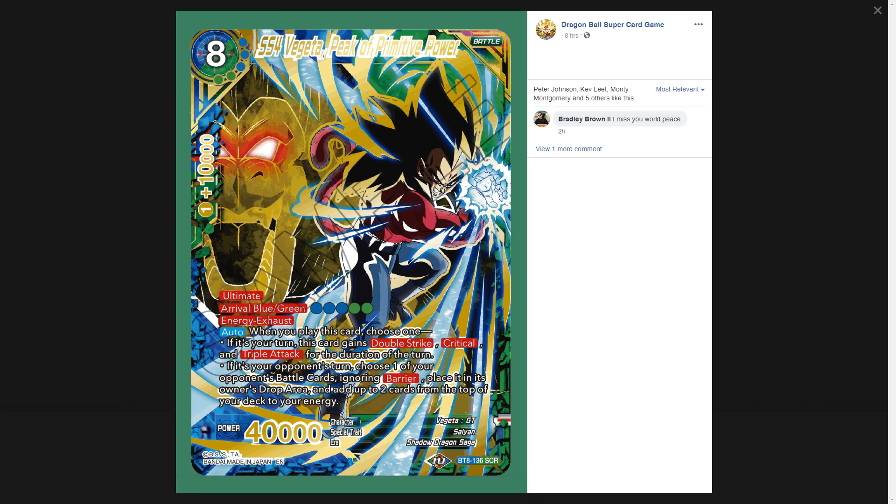A lot of people were a little disappointed that Vegeta wasn't a red ultimate or a yellow ultimate or a red-yellow ultimate. I had a feeling that if they had two or three secret rares, one was going to be another ultimate with the red-yellow archetype — and that was the Baby one we'll look at next. I think blue is a pretty good color for Vegeta in general, even if it doesn't fit the GT archetype.